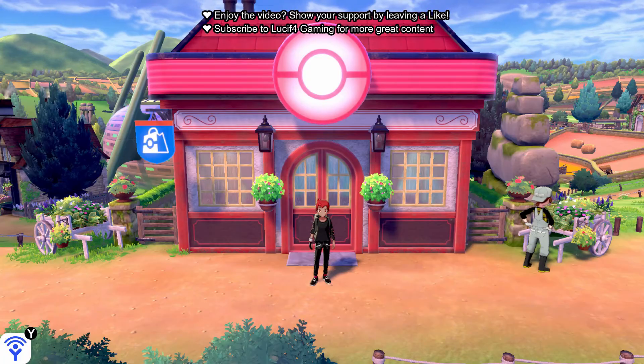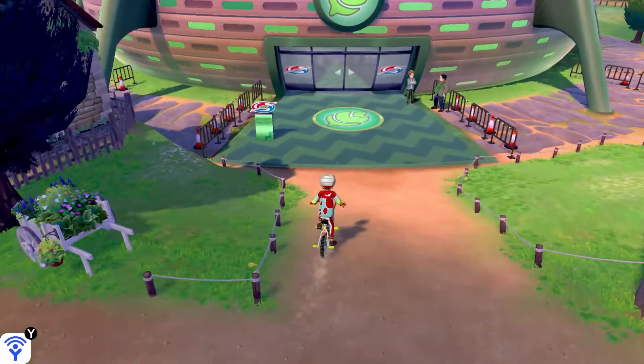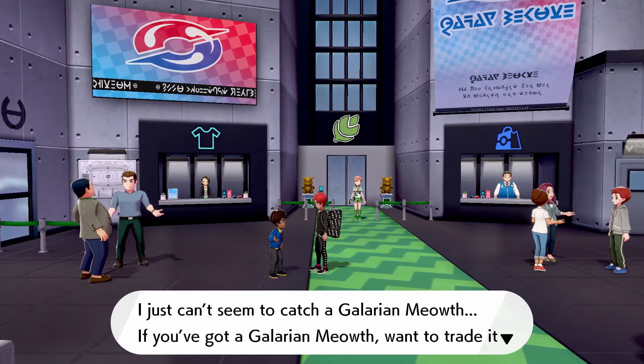Now once you have both of these things, basically what you want to do is make your way to the Turffield Pokemon Center, head to the left just down the road and into the Turffield Stadium, as you can see. Now once in the Turffield Stadium, you just want to head to this little kid here with a blue shirt and black pants and speak to him.